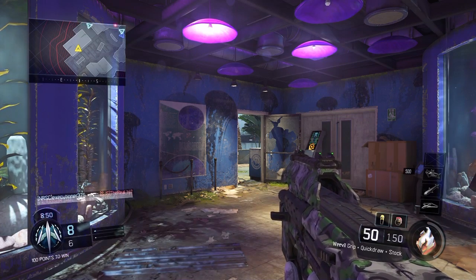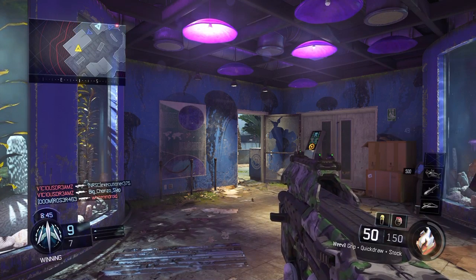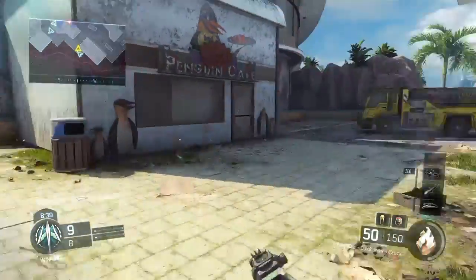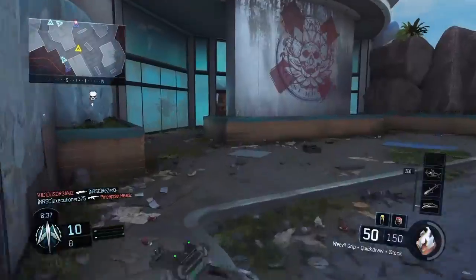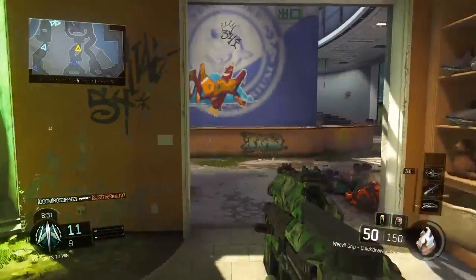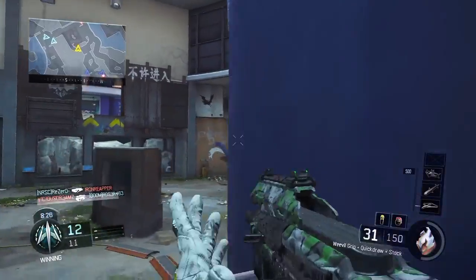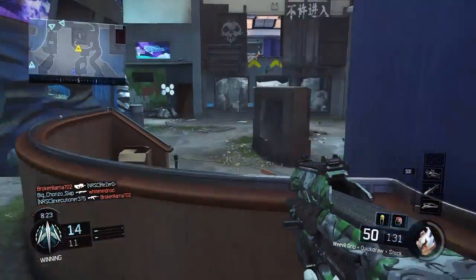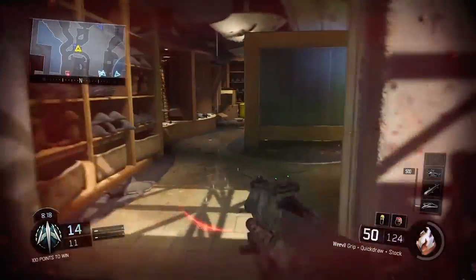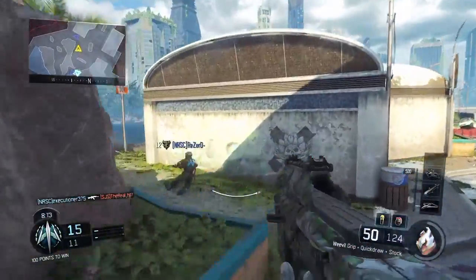Medium range to close range is the preference with the Weevil SMG, but at medium range it's not really effective — I get a lot of hit markers as you can see. So I might put on long barrel. I'm not sure if I unlocked it, but a couple days ago it was double weapon XP so I know I ranked the Weevil up, so I'm going to check if I got the long barrel.